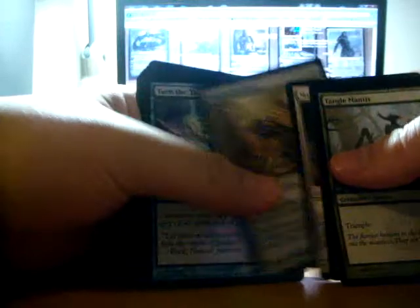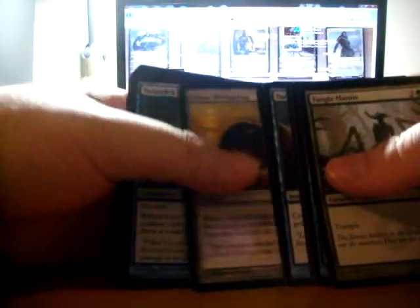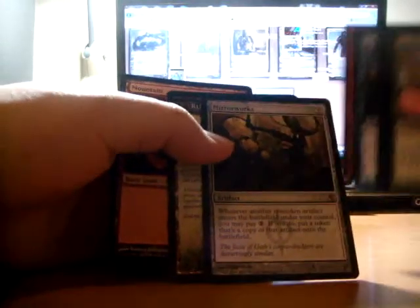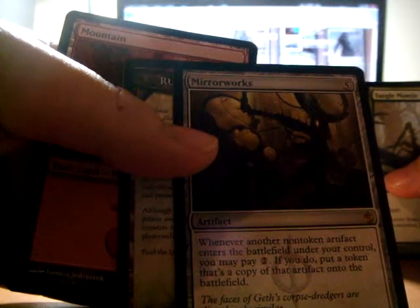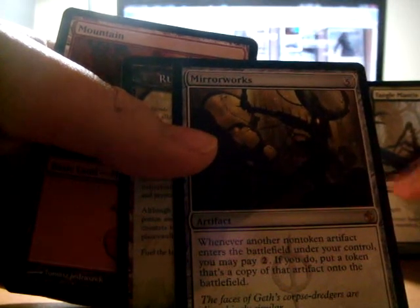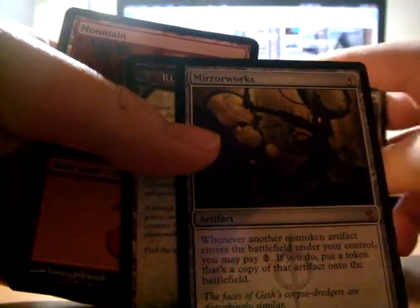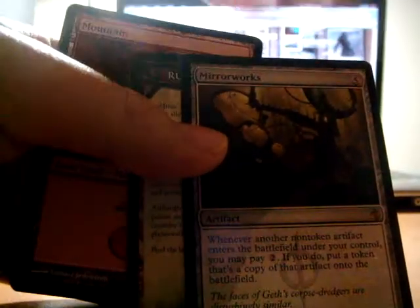Tango Mantis. Sometimes you guys are like, get through the cards — when we see the good ones I'll do it at the second half, I'll just zoom through all this. Mirror Works: when another non-token artifact enters the battlefield under your control, you may pay two. If you do, put a token that's a copy of that artifact onto the battlefield. Not bad — pay two, so it could be like this Mirror Works next turn or the next few turns. Wormclaw — tap two, I copy it, you know.